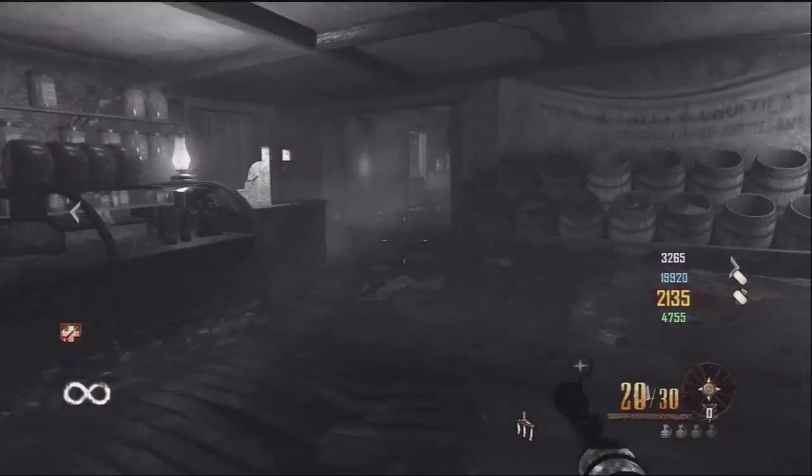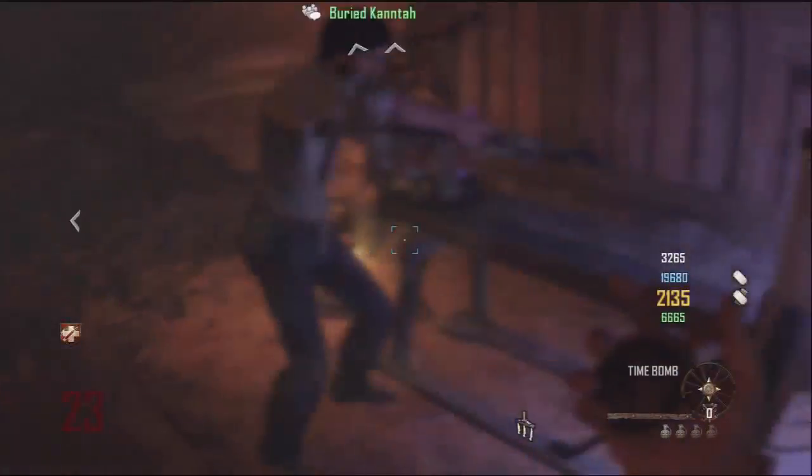We burst out in screams when we found that. So once you do that, you put it on the guillotine, and once it's on the guillotine, Richtofen basically tells you the following.